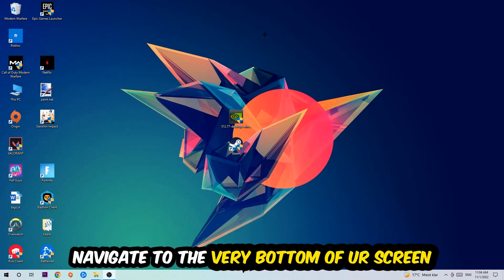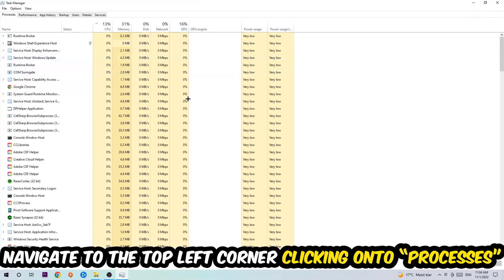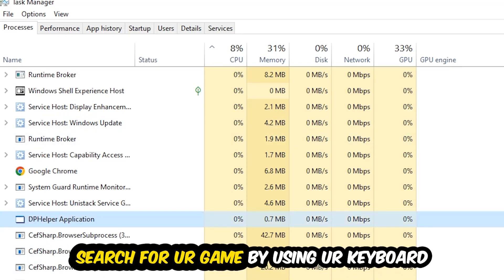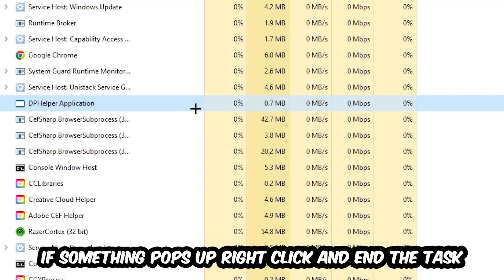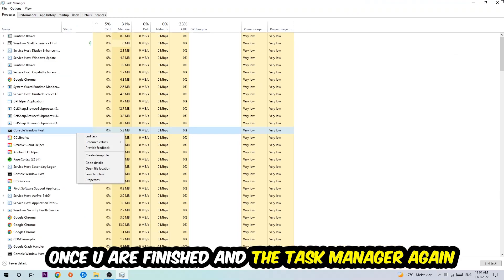Navigate to the very bottom of your screen, right-click your taskbar, and open up Task Manager. Once Task Manager pops up, navigate to the top-left corner, click on 'Processes.' Once you click Processes, click one of those random processes — it doesn't really matter which one — then search for your game using your keyboard. If nothing pops up, you're good. If something pops up, simply right-click and hit 'End Task.' Once you're finished, close the Task Manager.